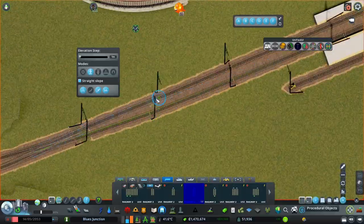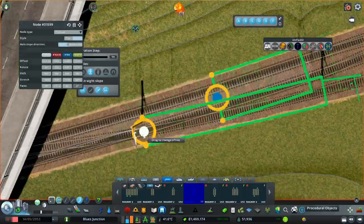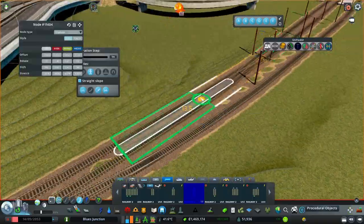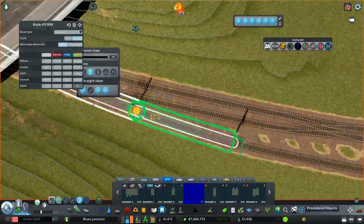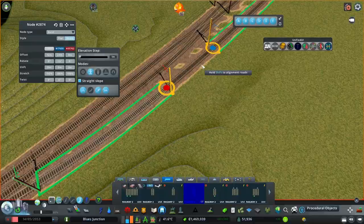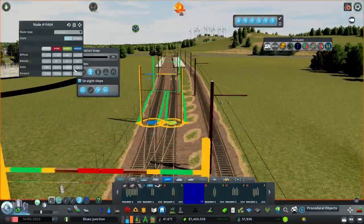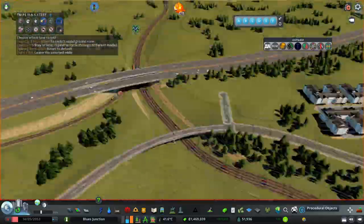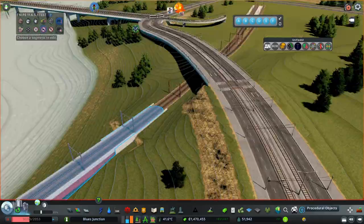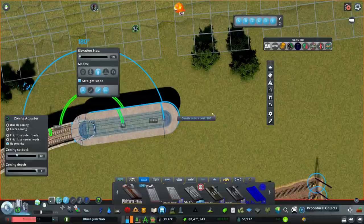I'm thinking about making this a station for trains going from here to other areas. This station will be smaller than the main station, obviously, but it will still have stuff like a tram stop — not like the million tram stops at the main station which has like three platforms.